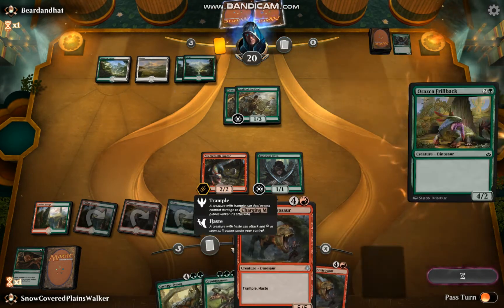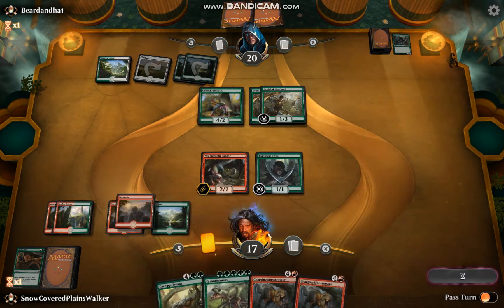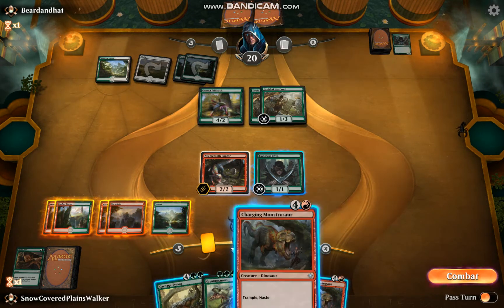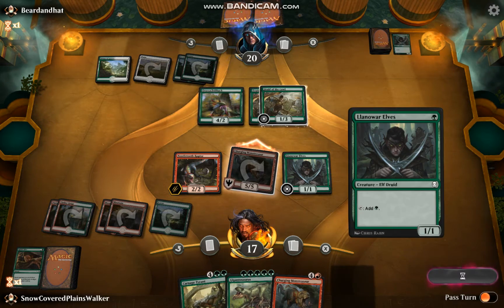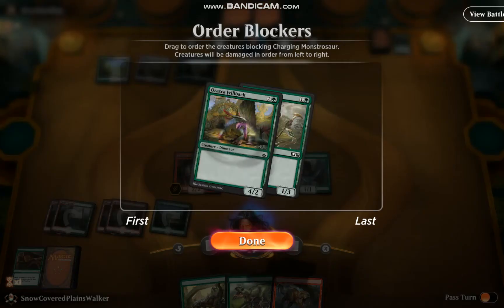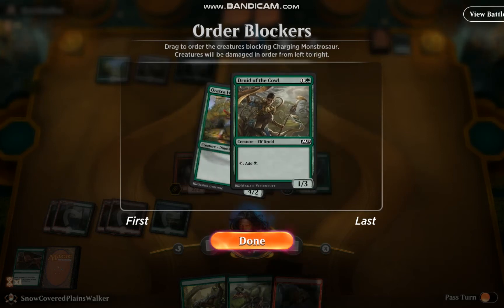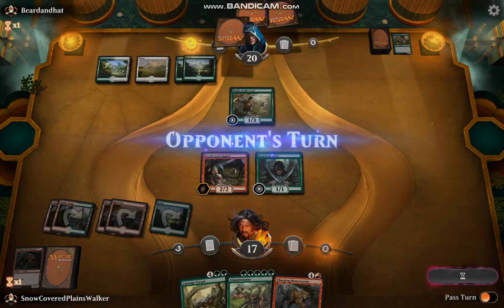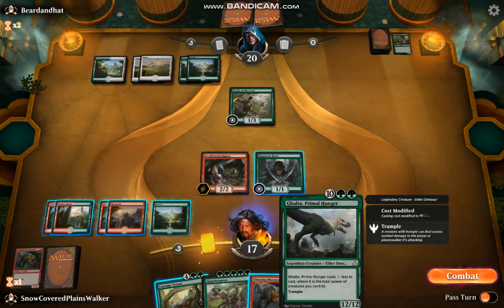Next turn I can get down this Charging Montresaur, and then another one, and then maybe I can get down the Carnage Tyrant sometime. So they're also on dinosaurs, but it looks like they're on the green-white variant. Let's go ahead and slam this Montresaur, swing in with it — they chump, that's fine. I think I want to just cut their mana off. Take them both out. They've got to be losing some gas.